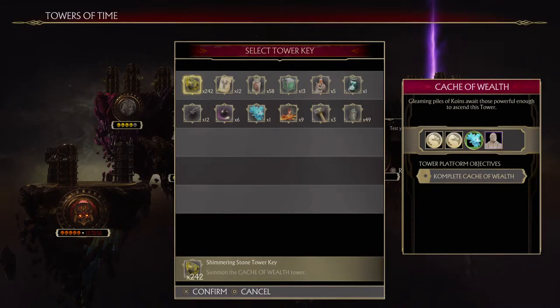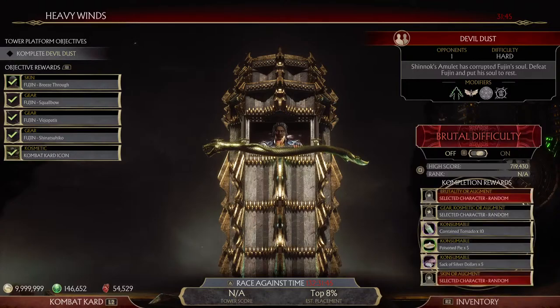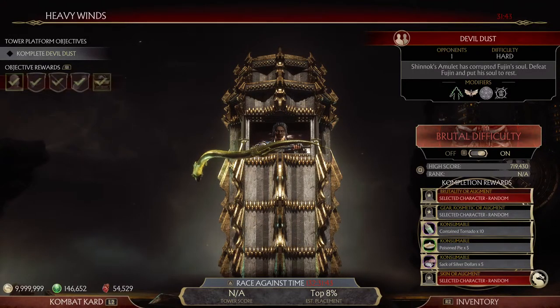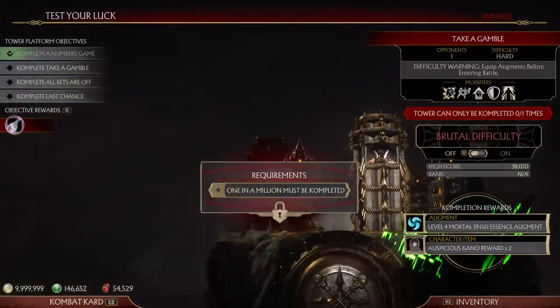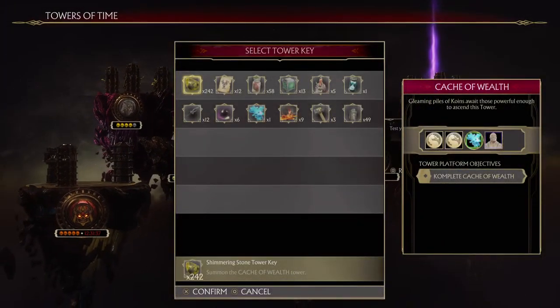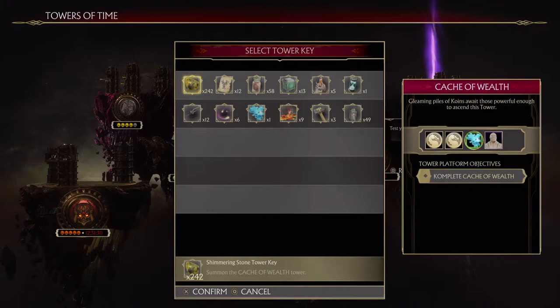The first one is the Shimmering Stone Tower Key. Honestly, I don't see why anyone would have a purpose for using this tower key. You can obtain it very easily from a number of rapid towers — they offer it as completion rewards or objective rewards. There are many towers that can drop this Shimmering Stone Tower Key. As you can see, I have 242 of these things.